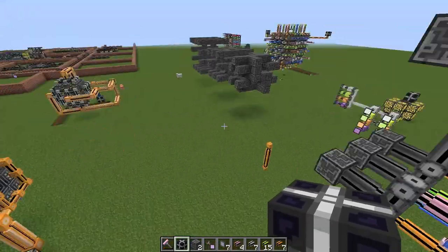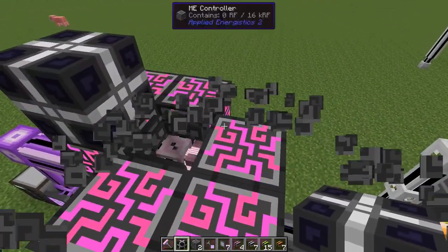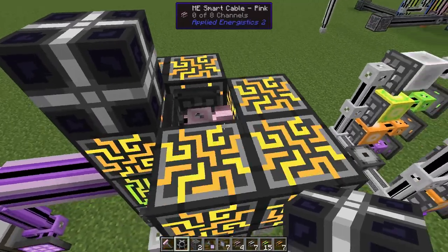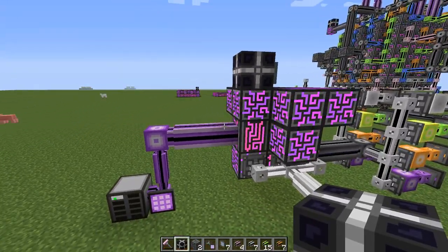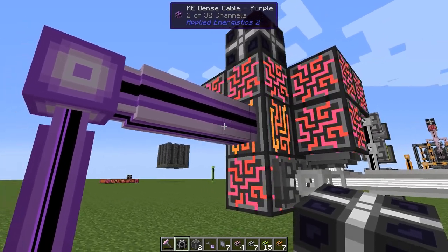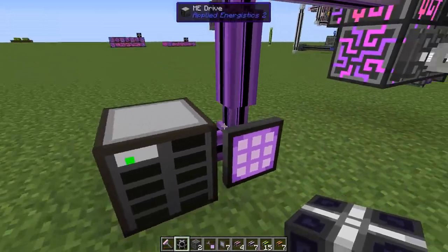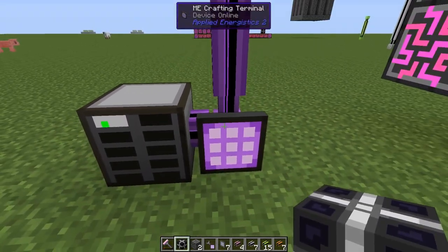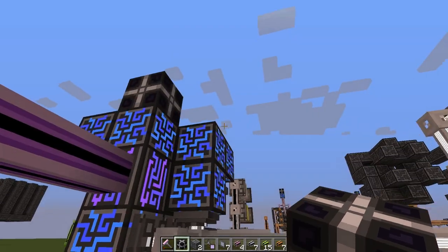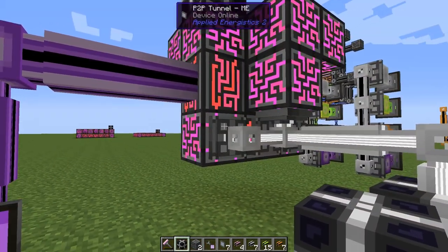So how does this work in detail? There are basically three ways to extract channels from the ME controller in a build like this. Either you can connect a dense cable — or a thinner one, but you probably want all 32 channels to a side — and then split it into thinner ones. Then you have your storage system, perhaps cables and stuff. That's the most common way.